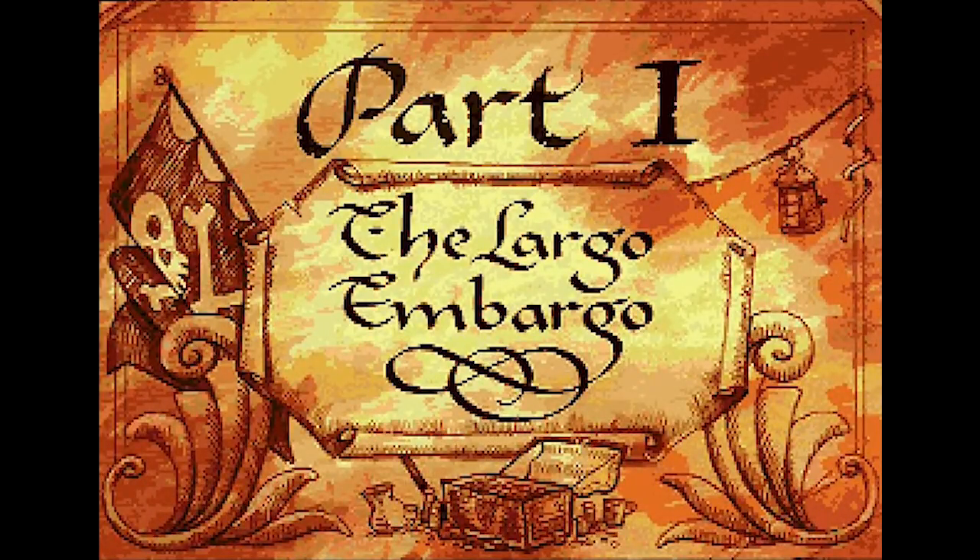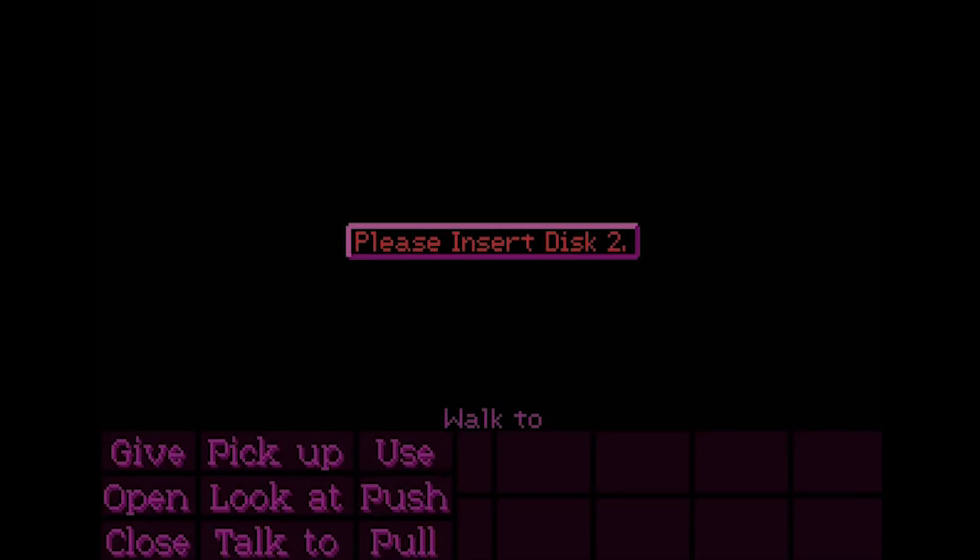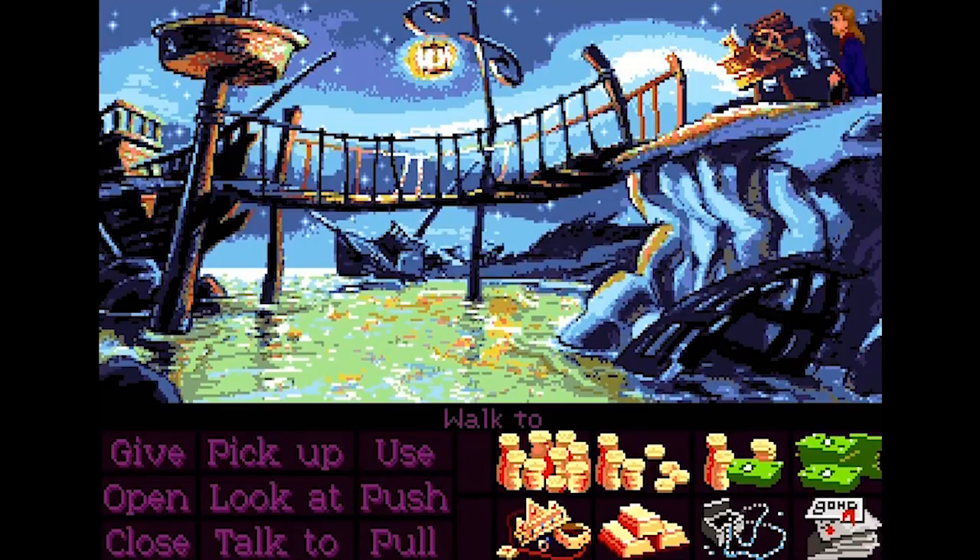Wait, what did that say? Oh my God. When it wants me to insert a disc that notification won't go away, but when there's some kind of weird error message that might be important, it disappears immediately. The Largo Embargo. You can sort of play a toned-down version where the puzzles are really easy. I think the developers joked that the toned-down version was for reviewers. I didn't choose the easy puzzle mode. Mostly because we have the power of the internet on our side, so we can always look up what to do next if we get stuck.